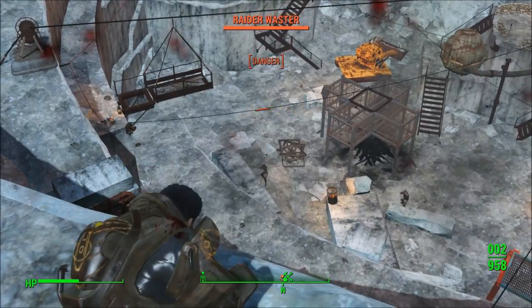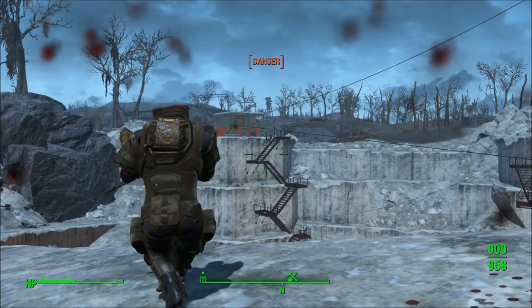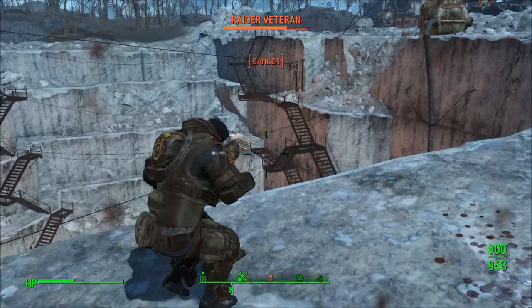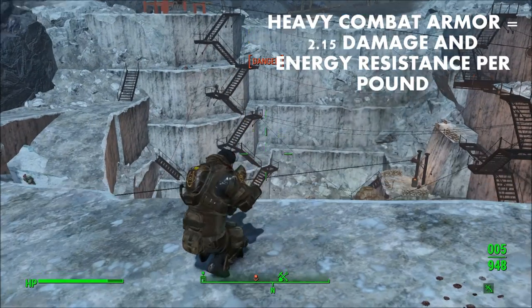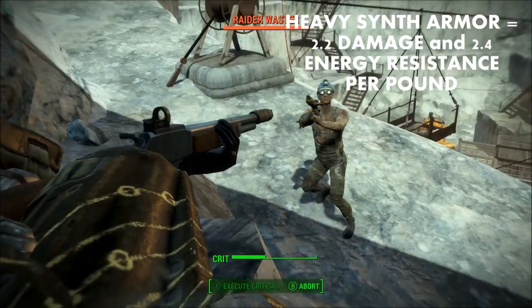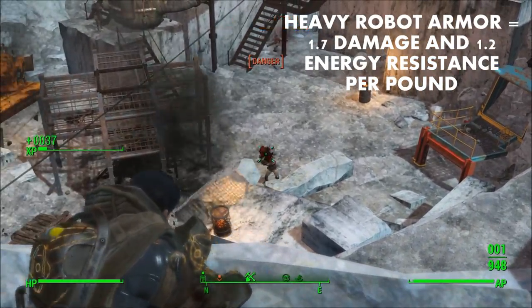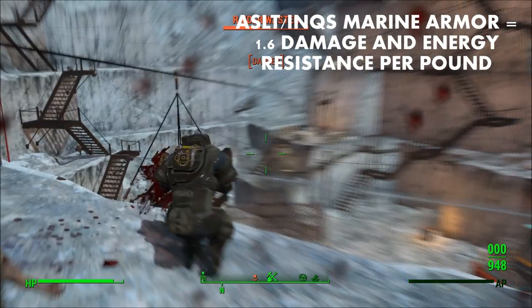I took each armor piece's damage resistance and energy resistance, divided it by their weight, and then averaged all the armor pieces for heavy combat armor, heavy synth armor, heavy robot armor, and the Assault or Inquisitor Marine Armor, to get global damage and energy resistance per pound values. Heavy combat armor gives 2.14 damage and energy resistance per pound. Heavy synth armor gives 2.2 damage to 2.47 energy resistance per pound. Heavy robot armor gives 1.7 damage to 1.2 energy resistance per pound. The Assault or Inquisitor Marine Armor gives just 1.6 damage and 1.6 energy resistance per pound.